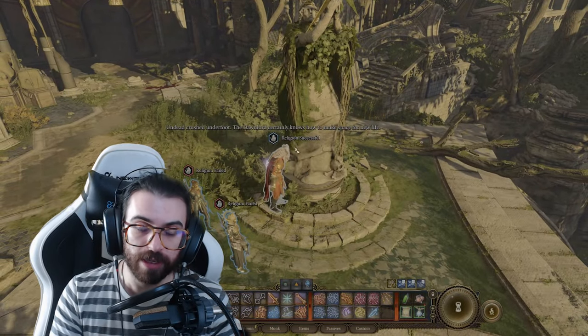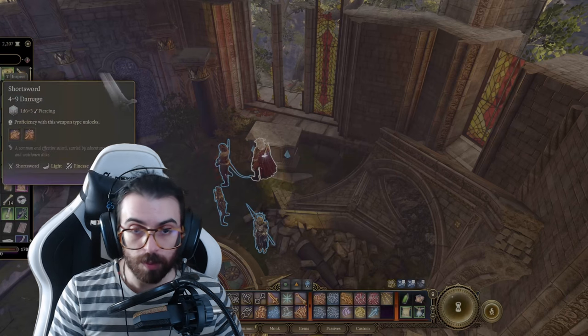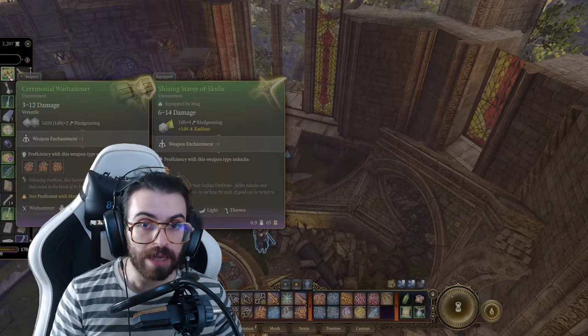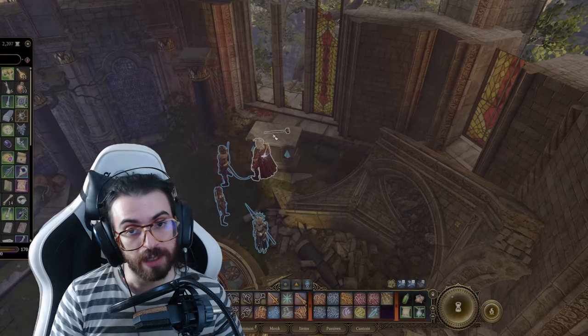If you're looking for the Blood of Lathander, it is at the Rosymourne Monastery. This is where the Githyanki creche is, so if you're following Lae'zel's questline you will already be on your way or here.